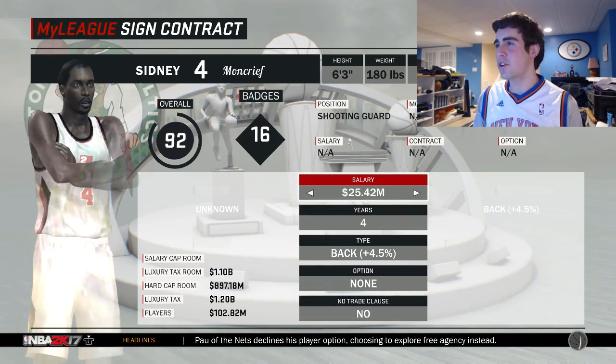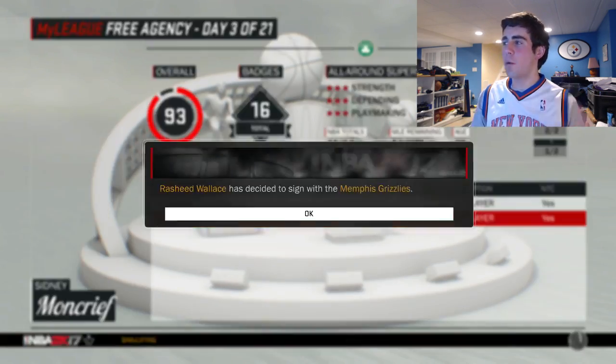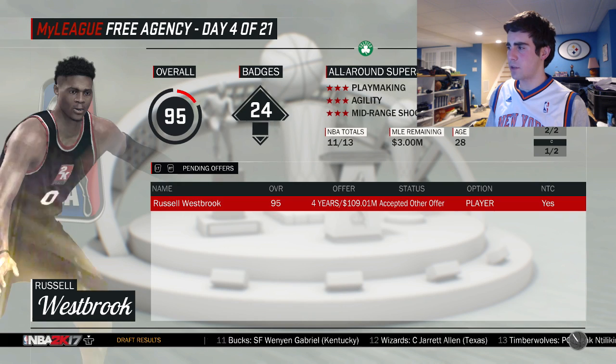Manu Ginobili is 39, so let's go for Sidney Moncrieff — 92 overall. I'll take him, I'd be fine with it. Let's give him a no-trade clause. Sidney Moncrieff, welcome to the team! Rasheed Wallace goes to the Grizzlies. I'll see you guys at the start of next year, and I'm sure we're gonna get Russell Westbrook back.